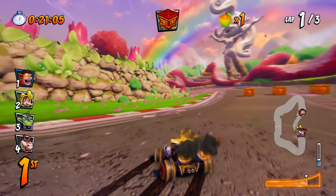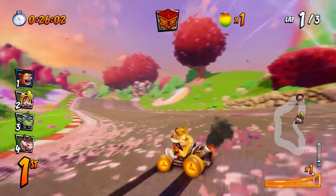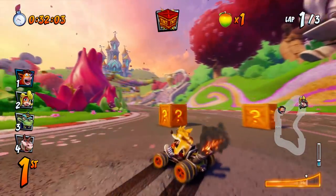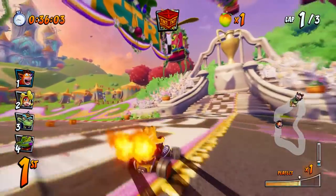Lap one here is just a practice warm-up for me — I'll earn the trophy on lap two. To do this, you need to perform power slide turbos. Hold R1 or L1 to jump, then put your cart into a power slide or drift.